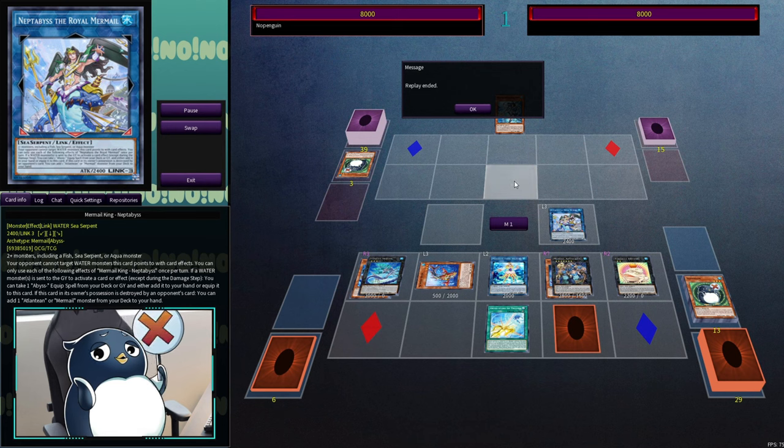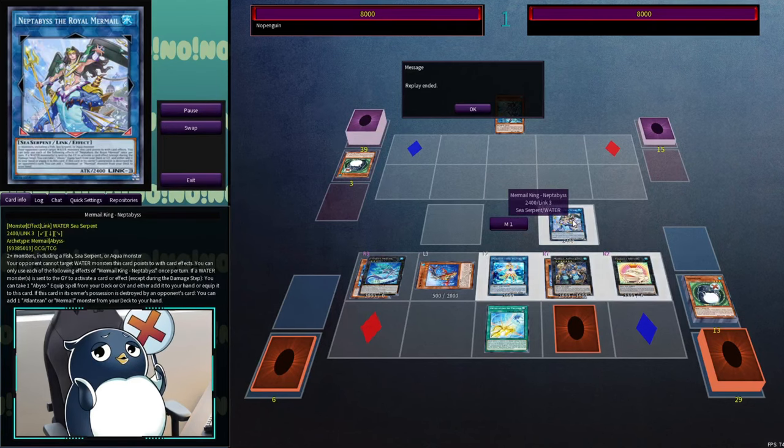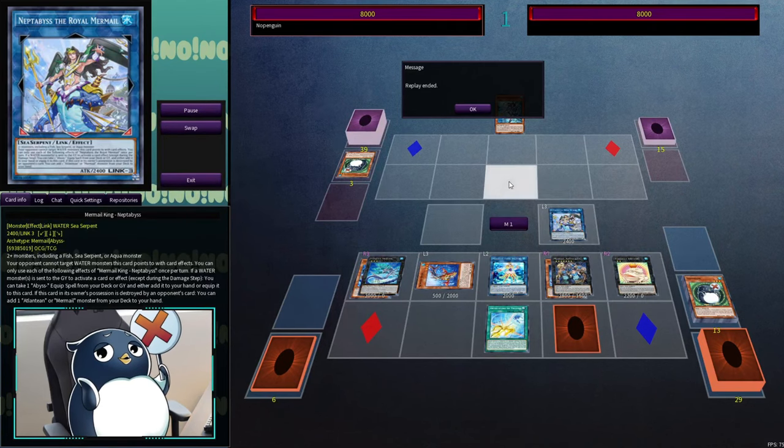Now I want to take you into a live test hand and give you a bit of insight into the decision making behind some of the plays I make, and really importantly the zone placements. Because in this deck, that is very important due to the protection that King gives us. So let's get right into that.